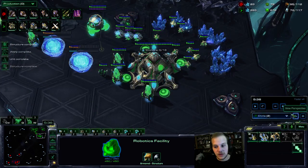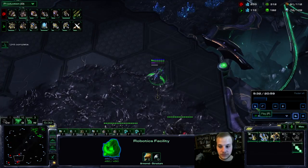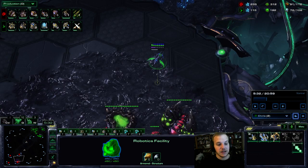My sentries come out — I went zealot, stalker, sentry. At 5:30 we scout. When you go into his base, you want to be scouting with purpose — thinking about what he's going for. My biggest indicator is how many gases he's on. If he's on about three gases, it's almost always going to be pressure — probably Roaches and Lings, Ravagers, Roaches, Lings — some really aggressive build.